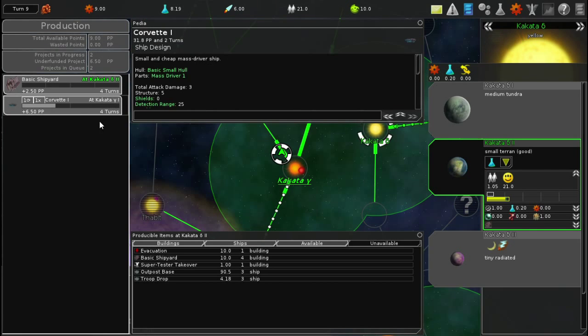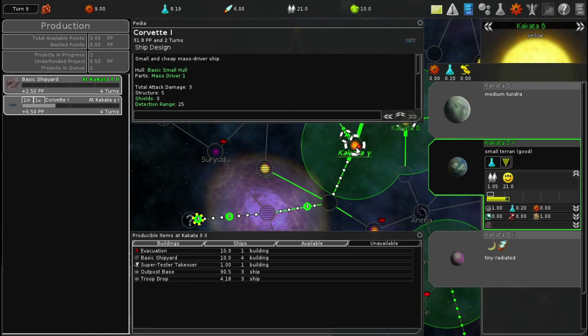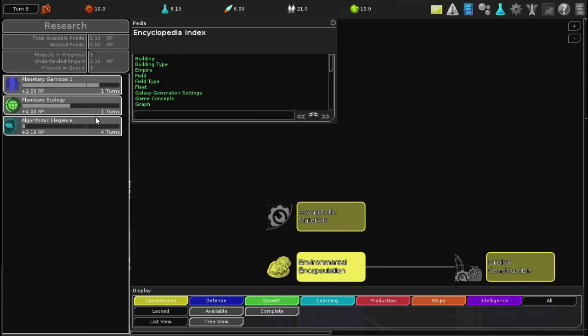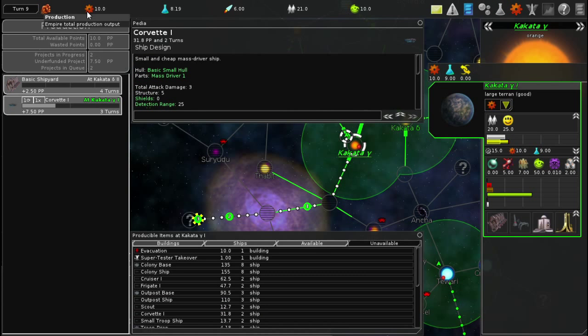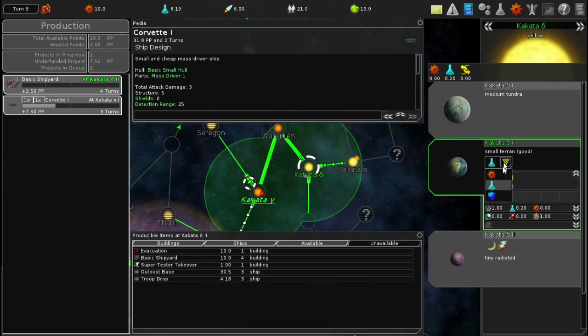Kakata Gamma 1 is doing the corvette, and that's going to take an additional turn now. I need to go back and change the focus because production increased to 10. If I focus on production I can get production up to 10 - that might be good for finishing things faster. If I focus them on research I get a little bit more research. These turns seem to be going by faster than I remember.